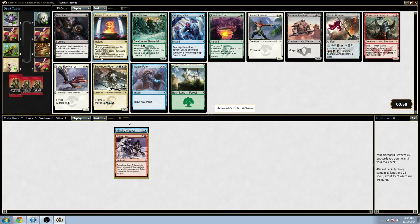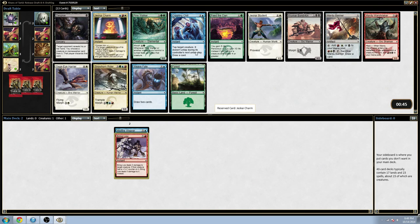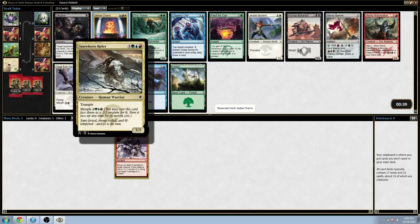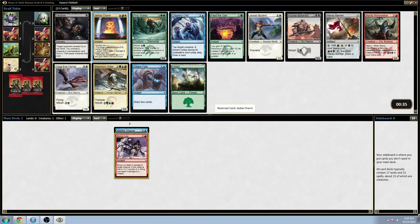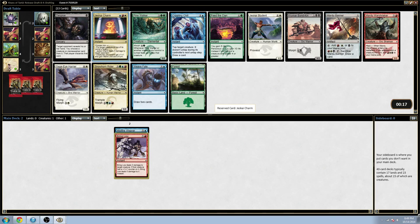This is kind of the direction I wanted to go, so I don't mind forcing it a little early. I could also take the Snowhorn Rider since it's in the two colors I've taken. But Jeskai Charm is good enough to move towards Jeskai. I did pass some good white cards, but I am passing really good signals at this point to end up with a good Jeskai deck.